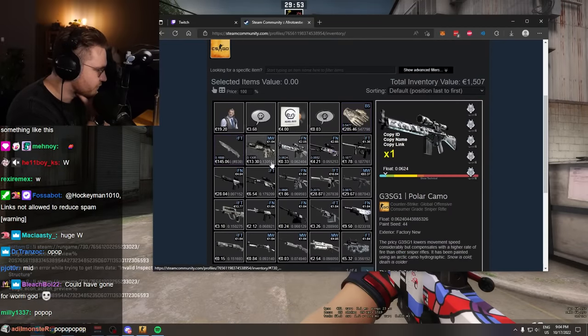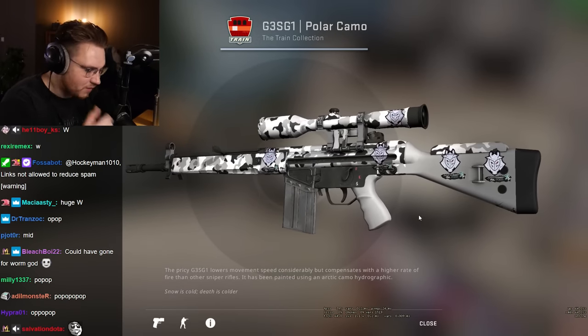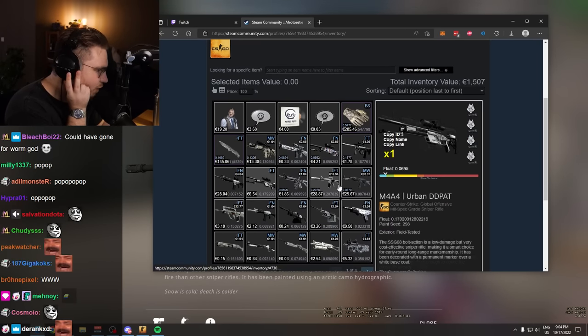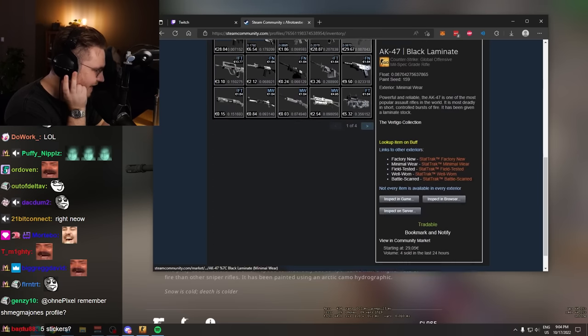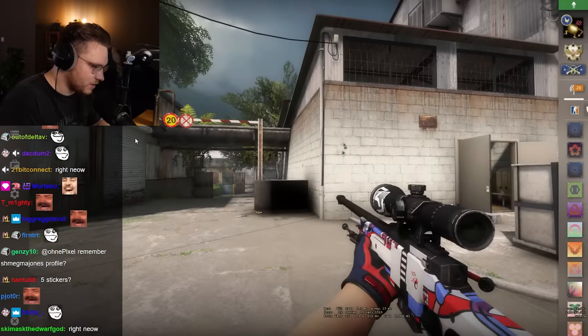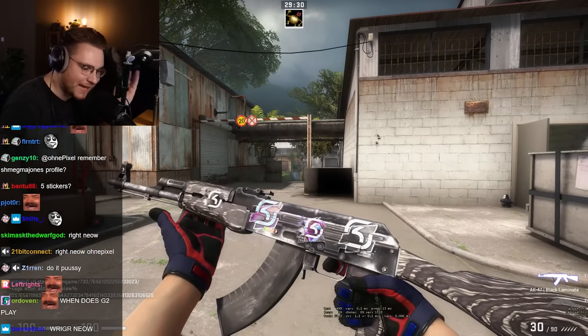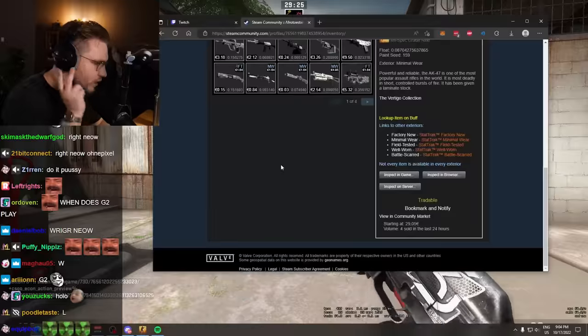We have G2 stickers on most of the other skins, which are amazing. They give me major vibes. They want to make me buy tickets to Rio right now. I'm already excited, and now you're showing me a G2 themed inventory - sign me up. We have an AK with SK Gaming stickers, that is pretty nice. Black lamb, 4X, different SK Gaming tournament stickers. The whole history of this team on one AK.